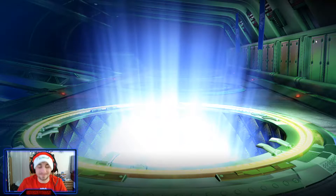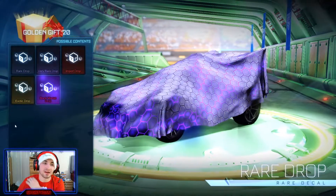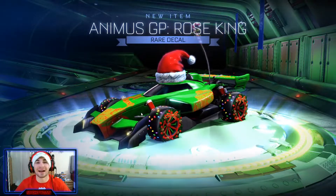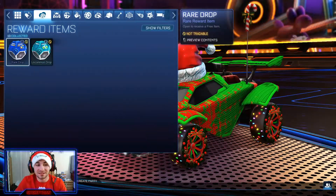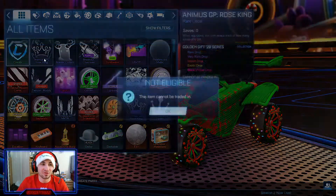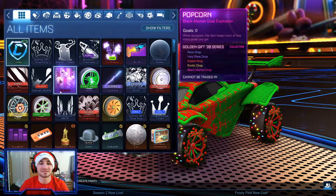Come on — it's okay, we got one more. Black market right here right now. Let's see it happen — one more golden gift to send it home with a black market decal. Damn it. Okay, that's fine. We had a black market goal explosion, I can't even be mad. I was not expecting to get much from this. Let's recap: the animus GP, rose king, the mantis, and then the black market popcorn goal explosion — I may actually rock that.